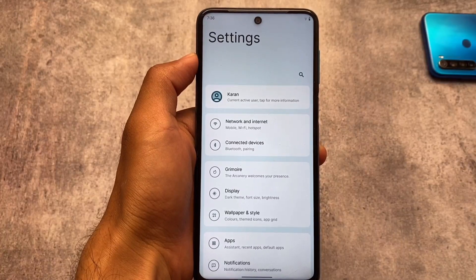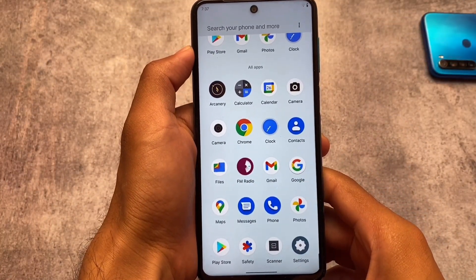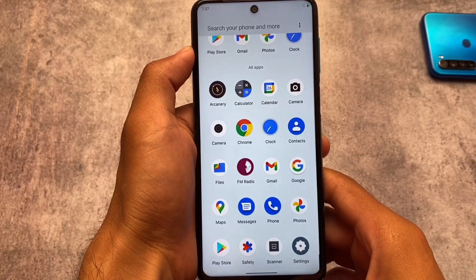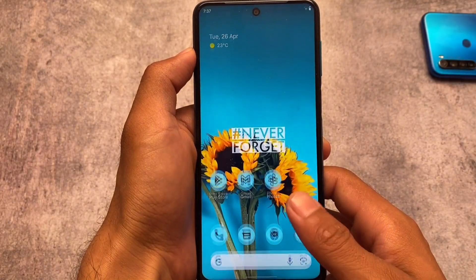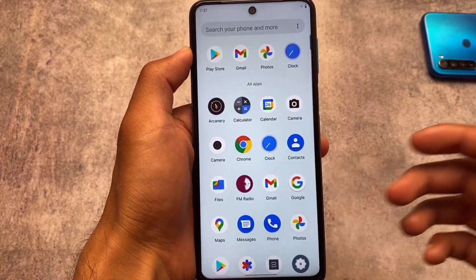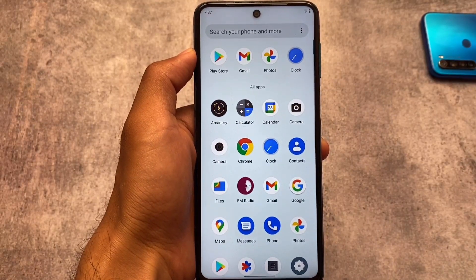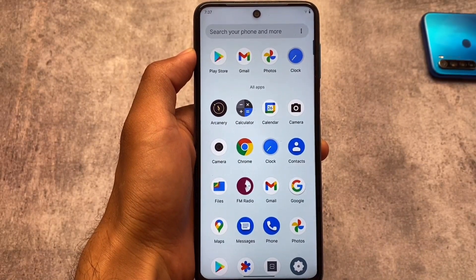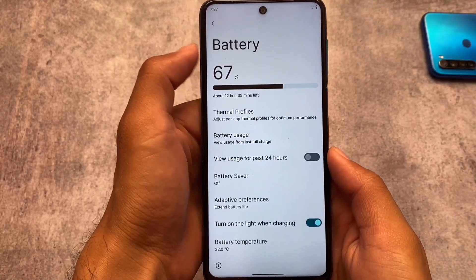Moving on to the main menu or app drawer, we have a wallpapers app available called Arc Canary. So yes, we have Project Arcana — that's the name of the custom ROM I'm using right now, which is receiving its last update while I'm making this video. No more updates for this ROM according to the developers.